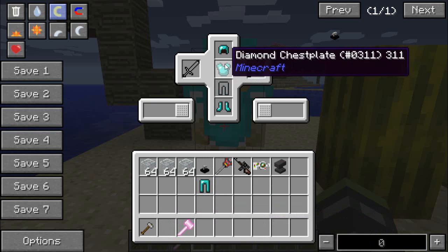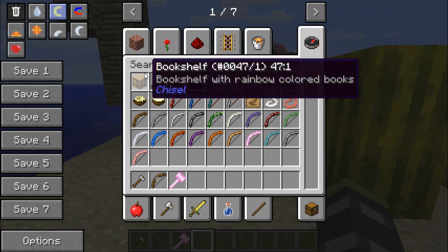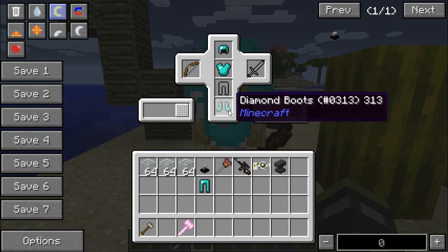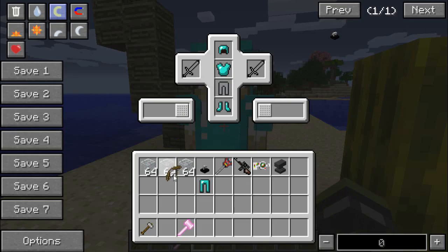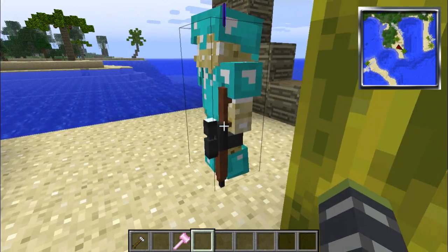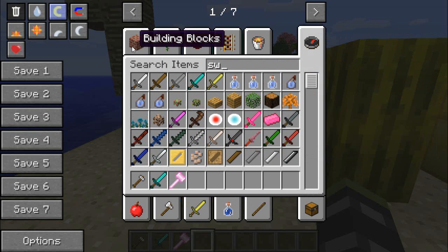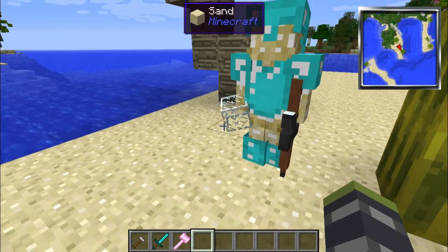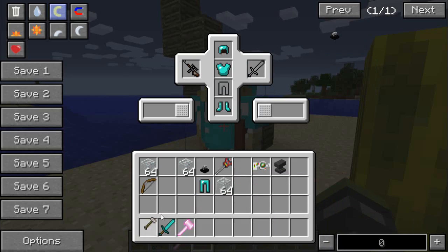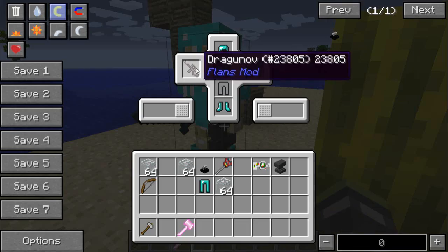In the armor slot you can also do swords. Let's get a bow real quick just for the amusement. With certain statues the bows just don't work, but the guns and stuff do. Let's get a sword just to put on him. You can put anything in here, but it doesn't always look the best - it's up to you, you can do anything. So there you go - there is Simon with a gun and a sword.